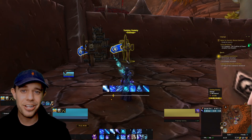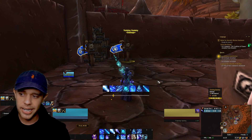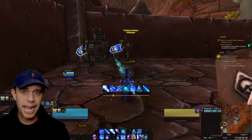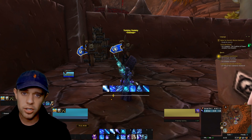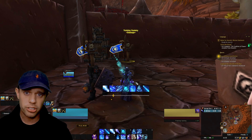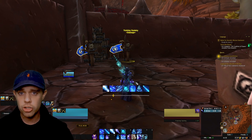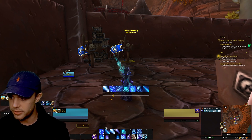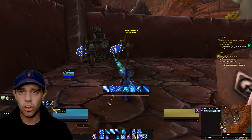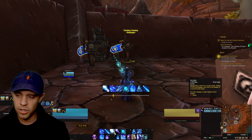Now let's look at how this all fits together and how we're going to play Frostmage in patch 10.2 Season 3. I have a WeakAura in the middle of my screen — I'll put a link in the description for that too. It's great for tracking all your buffs and resources. The one main resource we're tracking as a Frostmage is Fingers of Frost, which is the foundation of our rotation. It procs on this WeakAura and down on the action bar on Ice Lance.